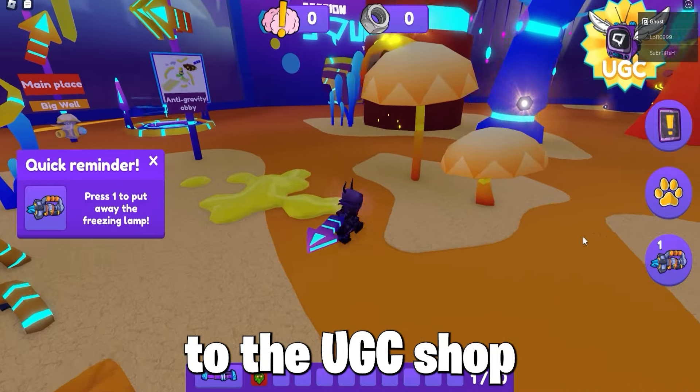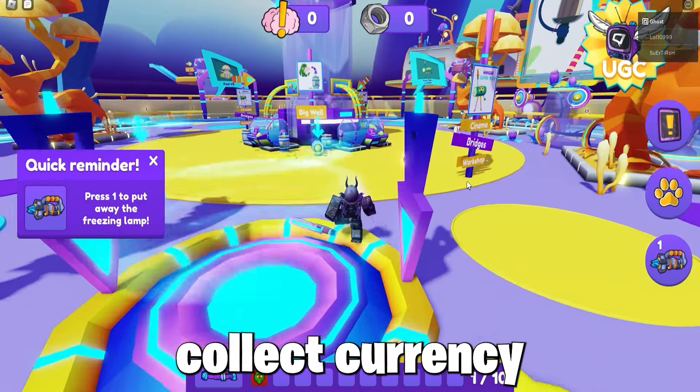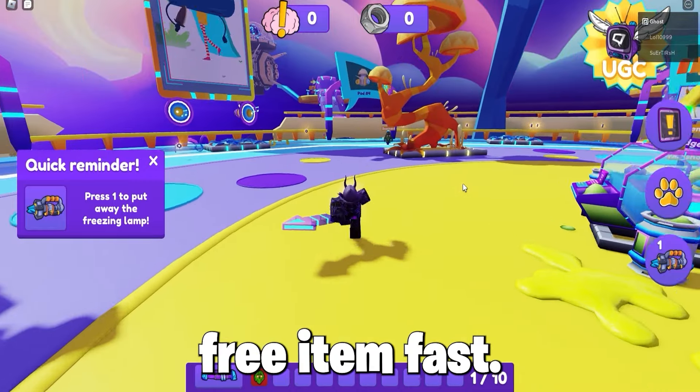Then you must walk up to the UGC shop in the main hub in the middle of the game, and collect currency by playing the game to get this free item fast.